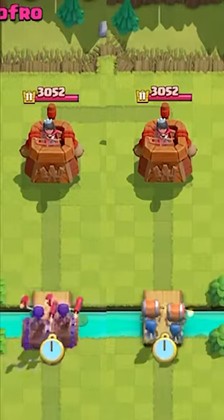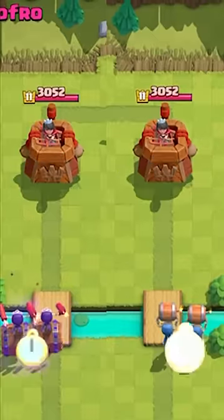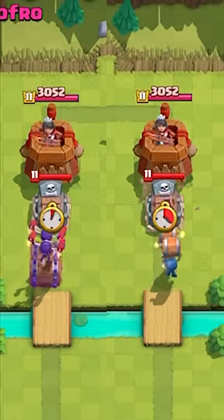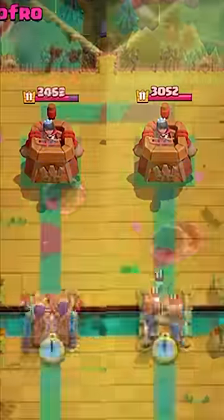Against a Tombstone, it's actually a draw — both of them hit the Tombstone and explode. Or is it? Because if you stack your Wall Breakers, then the Evolved Wall Breakers get past the building and hit the tower.